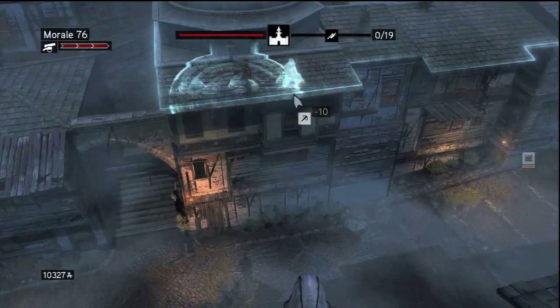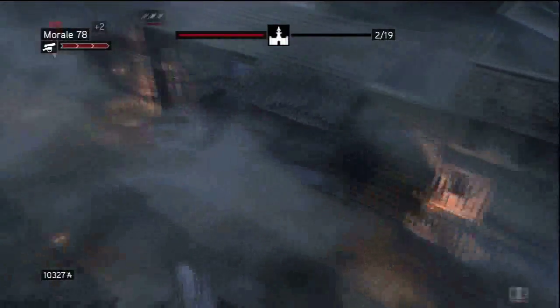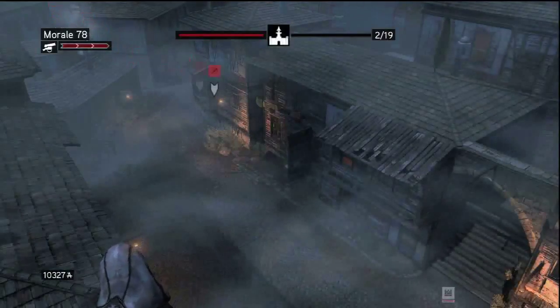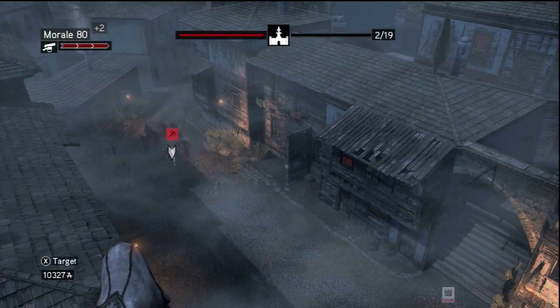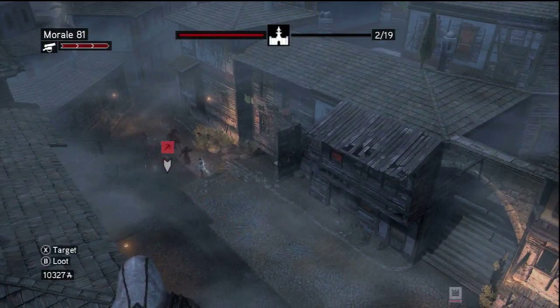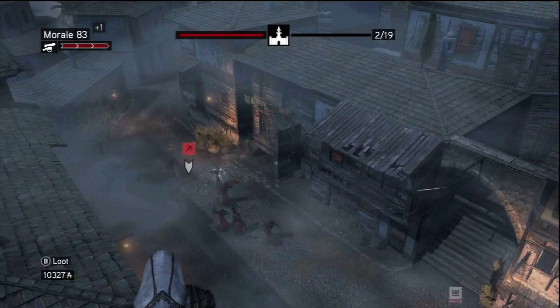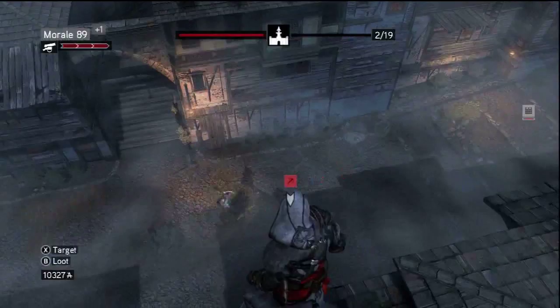So they start showing up, and then here come the baddies. They're right over there in the corner. One thing that you may want to keep in mind is your hidden gun. I forgot about this the first time I tried playing through. If your placements aren't working out perfectly, you can always use the hidden gun to help out — just take out a guy here or there — and you should be good to go.